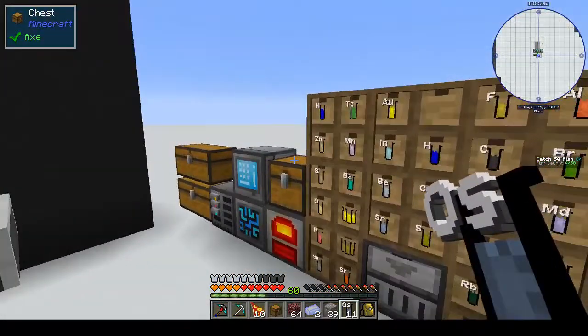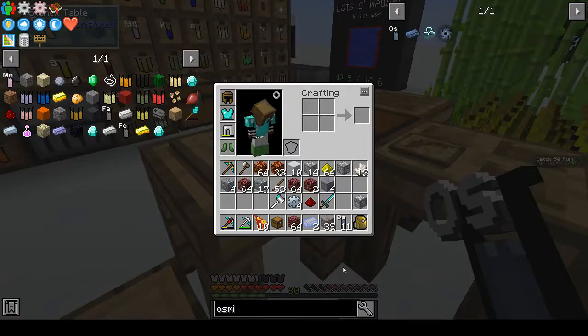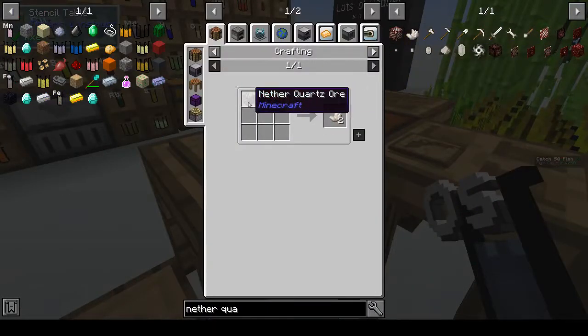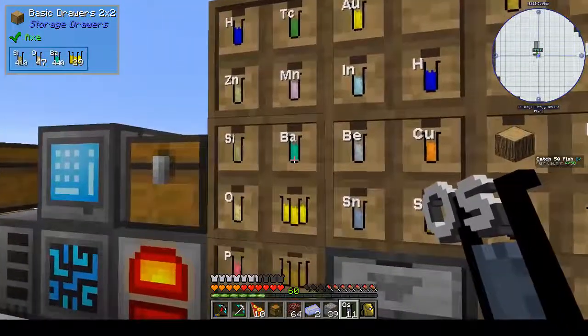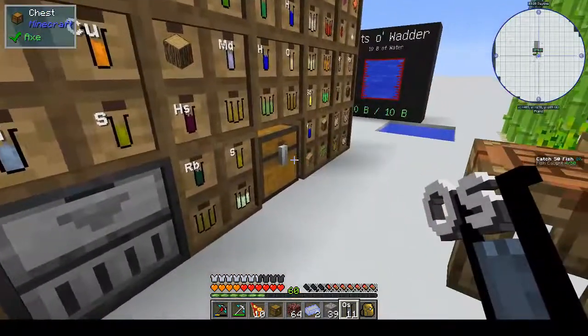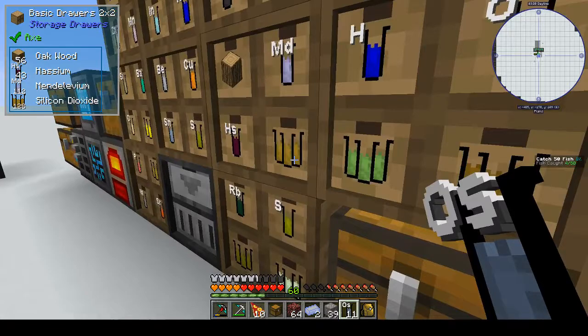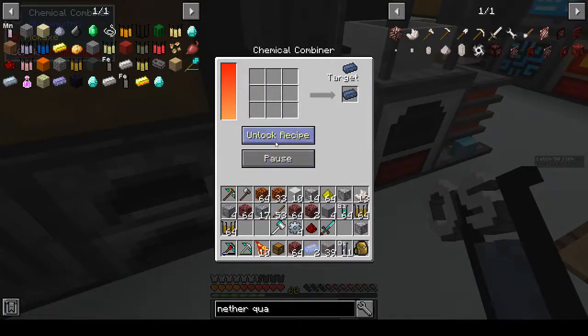What did we need to make nether quartz? I was only thinking we needed one - no, we need two. Nether quartz from barium and silicon dioxide - let's see how much we can make. We have quite a lot of barium so if we get a stack of barium and two stacks of silicon dioxide - chemical combiner. Unlock recipe. Take that out - silicon dioxide and barium.